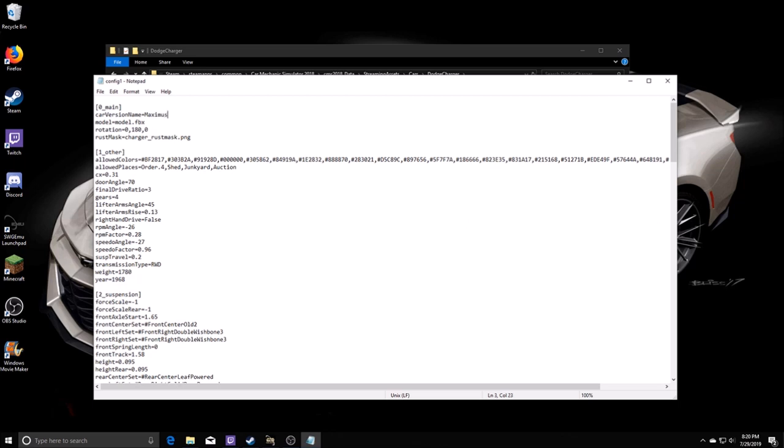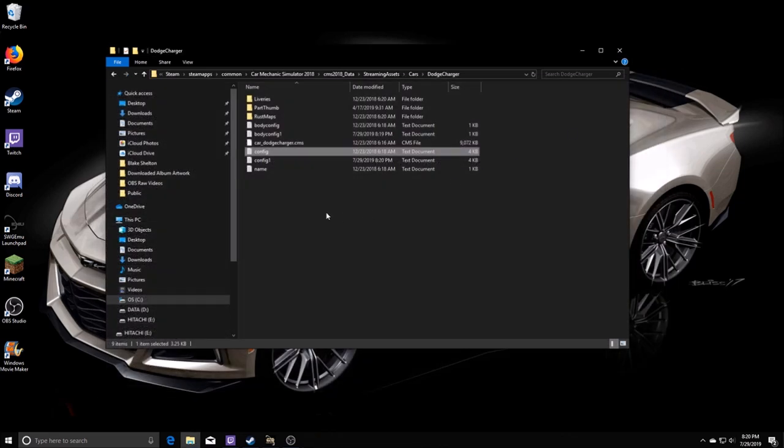If you want to make multiple creations, name all the creations different names so you can differentiate them in the game. They come into the configuration as one, two, three, four - you can't skip config three and expect it to show up. It has to be in order. So if you have a config one already, make this config two. Hit me up in the comments if that doesn't make sense.